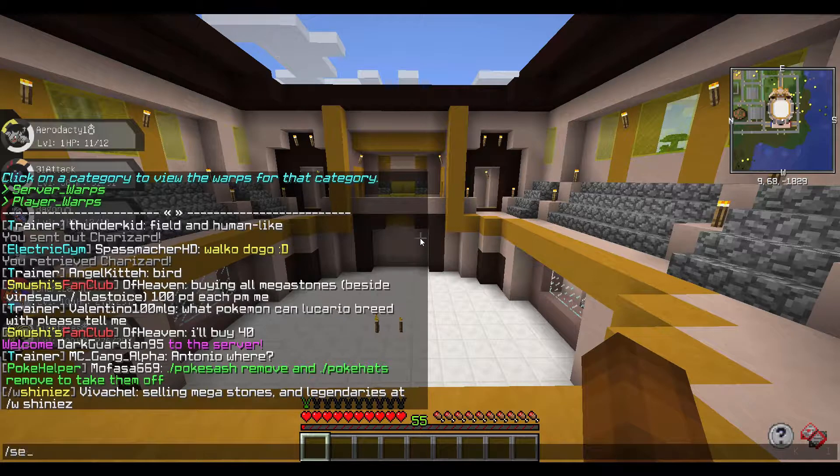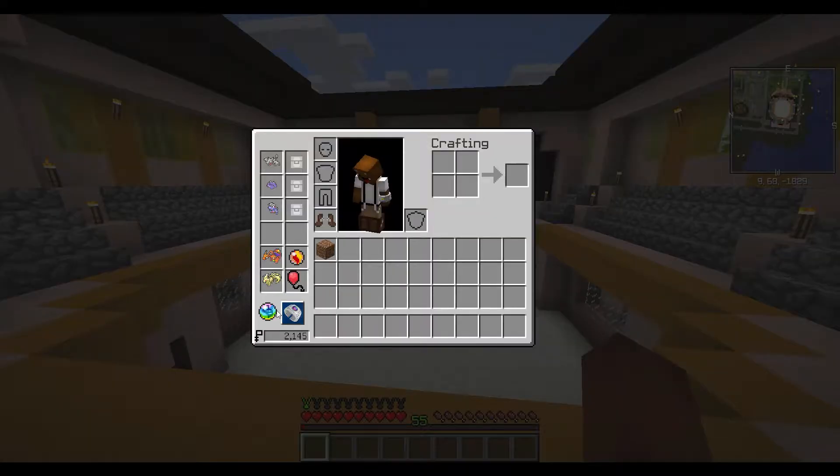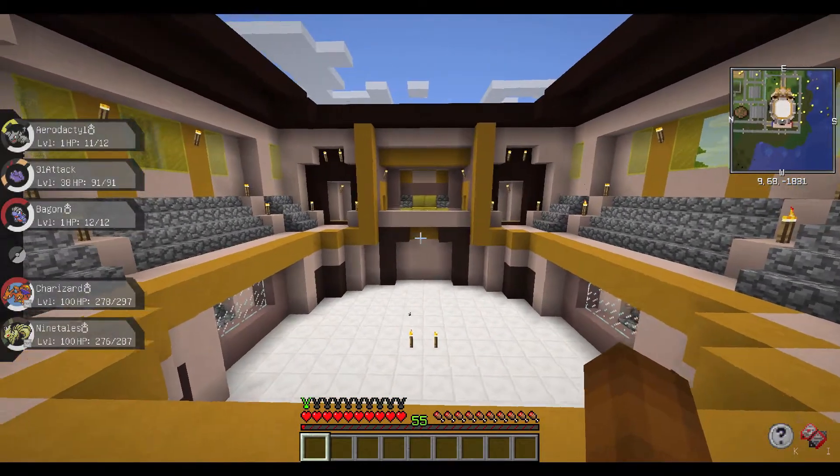All you gotta do is write 'set warp' and then the name of the warp. Here we are in our arena, so we'll make a warp called Bear Games Arena. If I press enter, this would remove 1000 Pokedollars from my balance and we would now have this warp.